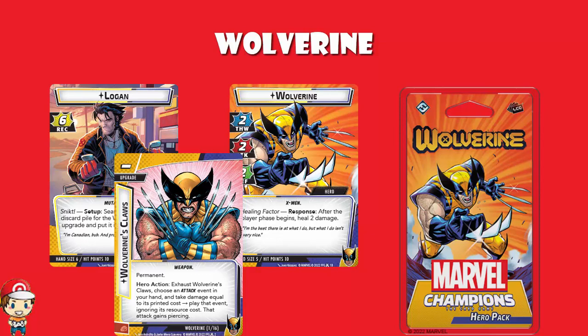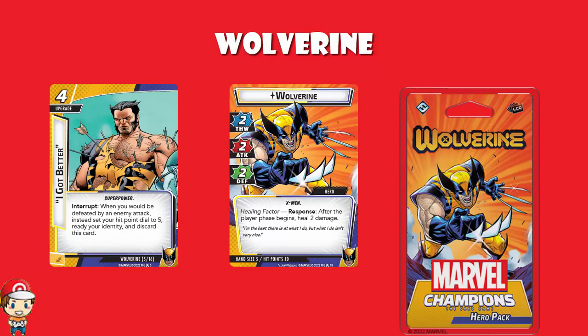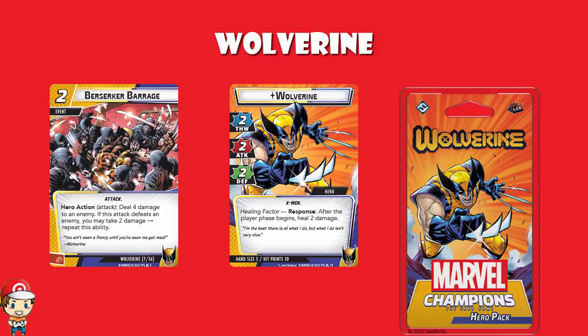Wolverine doesn't mind taking a bit of damage. You've got Healing Factor on the hero — after the player phase begins, you automatically heal two damage. We've got cards like Adamantium Skeleton, which gives you plus four hit points and plus one attack and piercing, which is pretty good. We've got cards like I Got Better — when you would be defeated by an enemy attack, you put your hit points to five, ready, and discard it. It's an upgrade and honestly it looks pretty gosh darn broken. We've got Berserker Barrage, which lets you deal four damage to an enemy, but if you defeat them you can take two damage and do it again. I'm really, really excited about Wolverine.